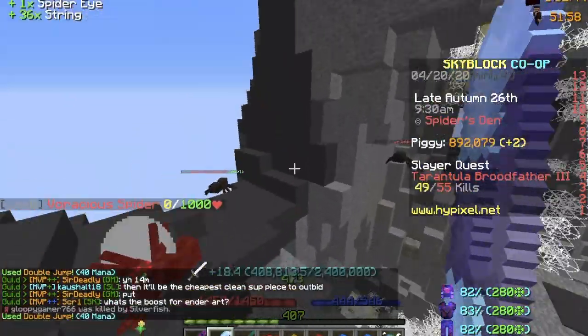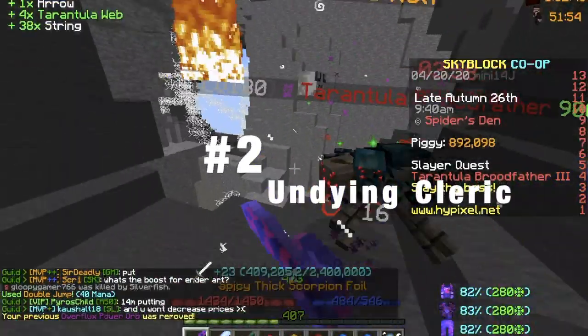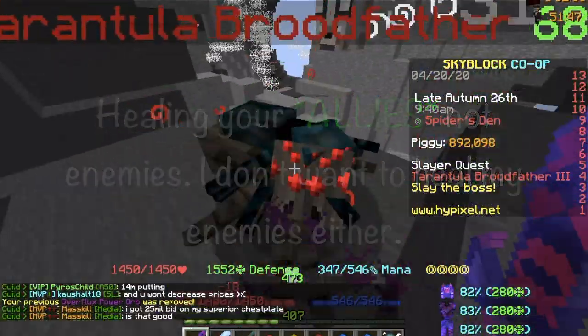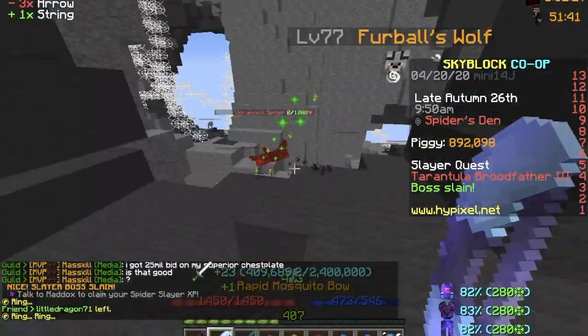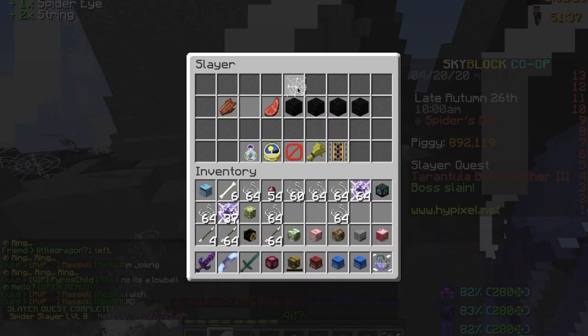Moving on to the second support build for today, known as the Undying Cleric. Are you a naturally talented healer who enjoys healing your allies to keep them immortal? If that is the case, this is the build for you. Do you also hate healers who die on the battlefield due to their squishiness? If so, this build gives the cleric high survivability and strong support powers.